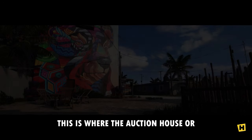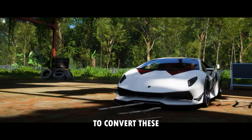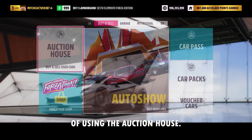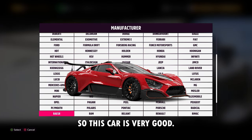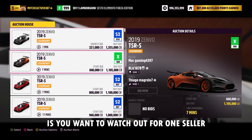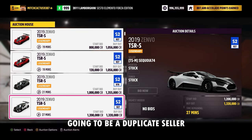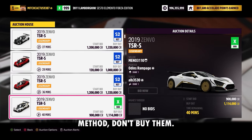Now let's talk about how you can convert these skill points into super wheel spins. This is where the auction house or the overall auto show comes into play. The first car I'll be showing is the Zenvo TSR-S. One downside — it's pretty expensive to obtain from the auction house. A very important thing to watch out for in the auction house is any seller who's listing up a bunch of these. You want to avoid any car if it's going to be from a duplicate seller — if you see one seller listing 20 of these, you already know they're using this method, so don't buy them.